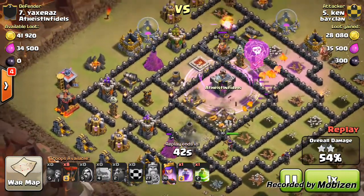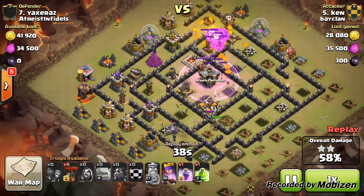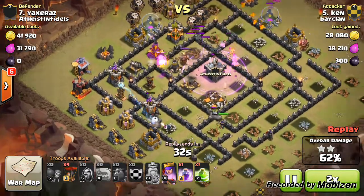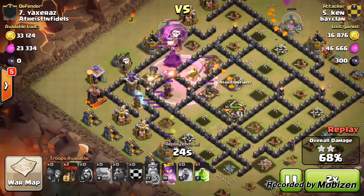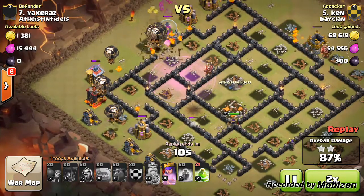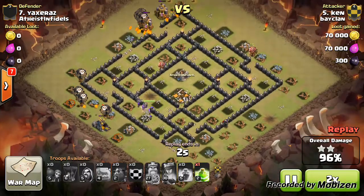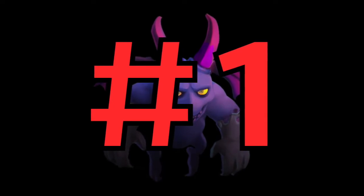He places a rage spell towards the middle and has 1 more rage spell left, 8 balloons remaining, and a jump spell which won't be needed. The last rage spell comes down with the lava hound and most of his balloons, and the last air defence goes down. From here it's just overkill — golemites left over, plenty of balloons, plenty of lava pups, his queen still at full health, and a jump spell unused.